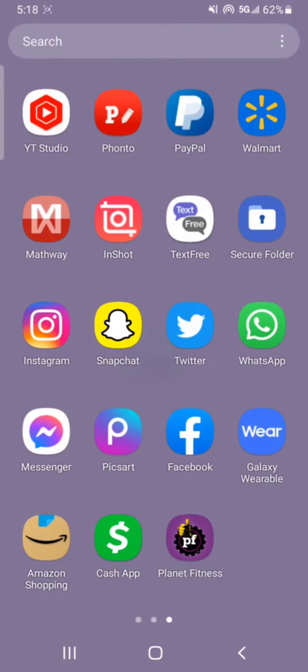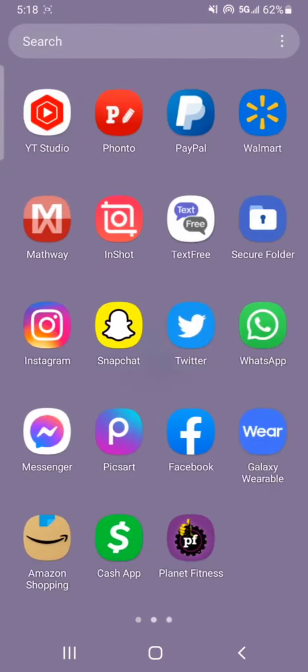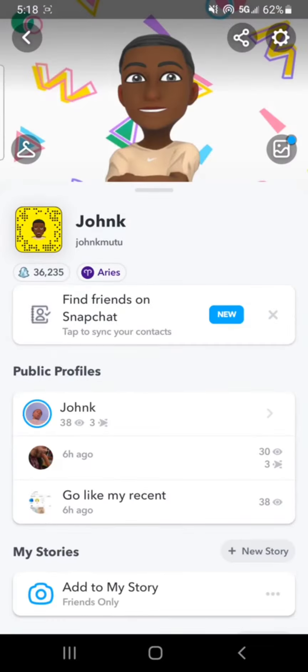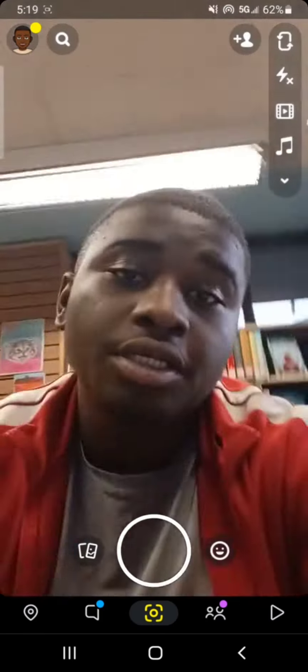So once you do that, refresh your Snapchat, go back in and click on your public profile. And boom — look, I already gained almost 100 points already. And that's how you get your Snapchat score up fast.